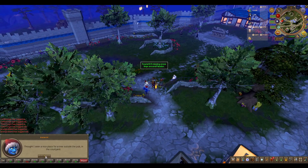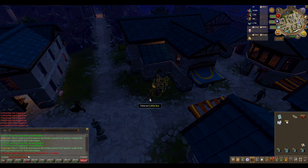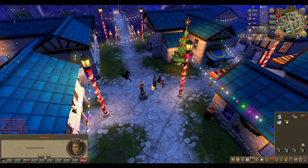With all five found, decorate the city by interacting with the missing decorations hotspot near the city square outside the pub.